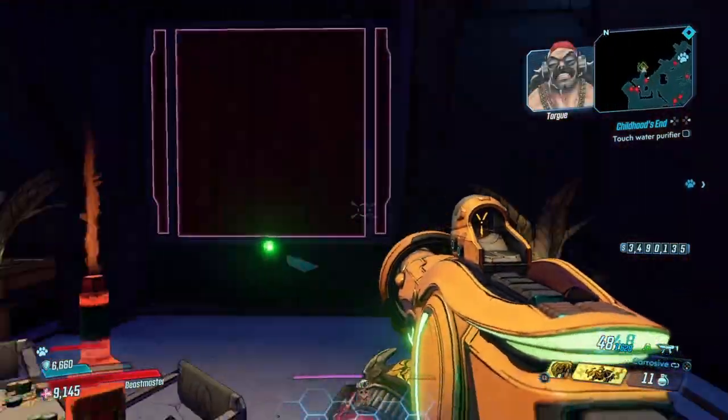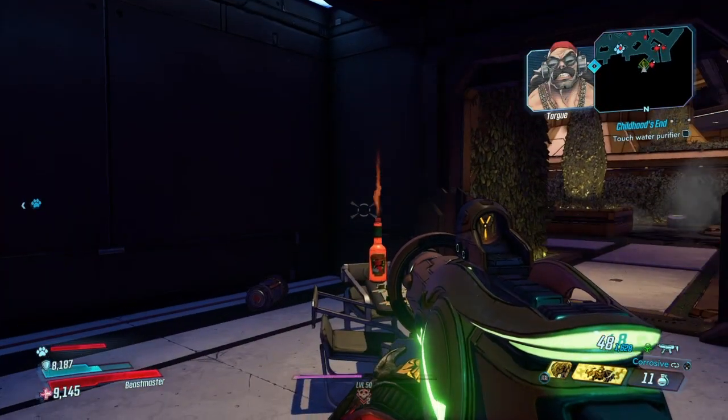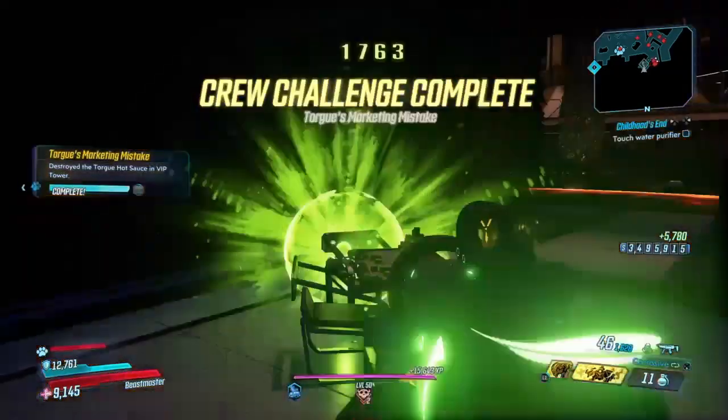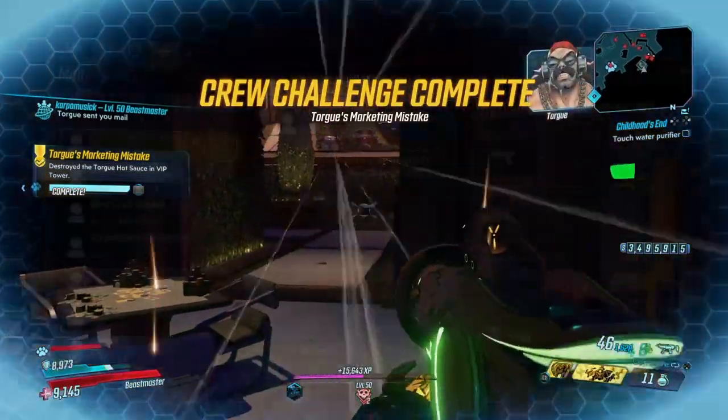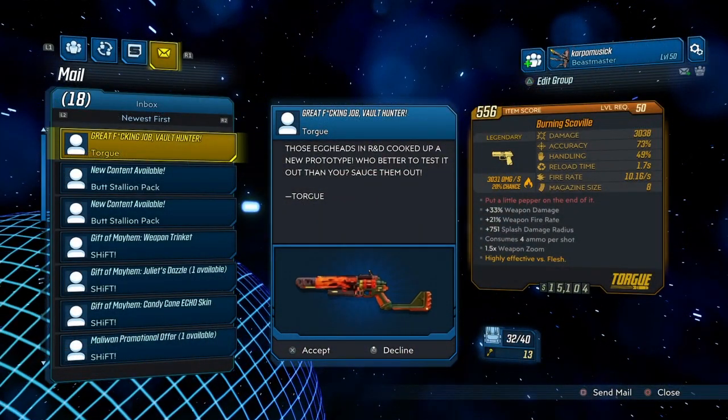Head over to the VIP door, pay the entrance fee, and here will be our final bottle to destroy in order to get the Burning Scoville weapon. Go ahead and take that out — the crew challenge is complete. Let's check our mail and here it is: the Burning Scoville. Not bad at all.